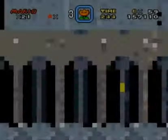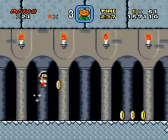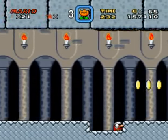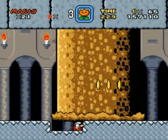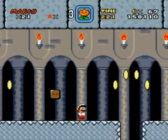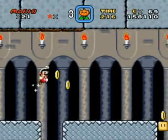Alright, this thing — this is a side scroller section. If you get under some things, they will squish you and you will die and you'll be sad panda. It's gonna come down — don't squish me.